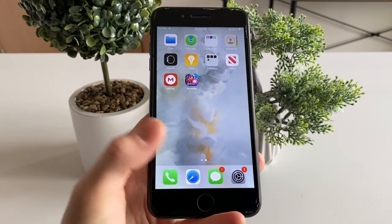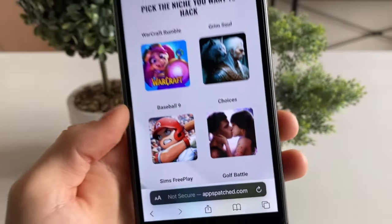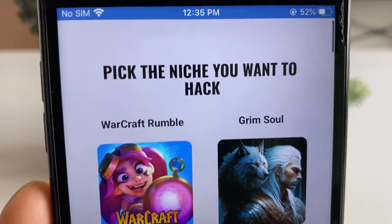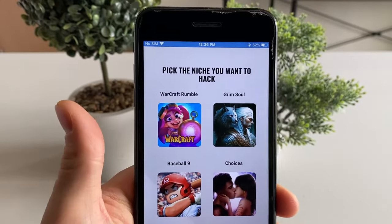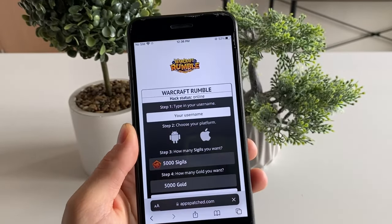When all of that is said and done, head over to your browser — it doesn't matter which browser you're using, any browser will work — and search for the website called abspatch.com. Abspatch.com is a website full of quick tools that will give you free resources for your favorite game, and as you can see there is Warcraft Rumble right there. Click on it.